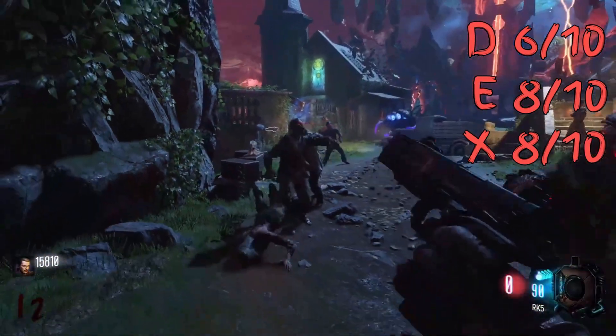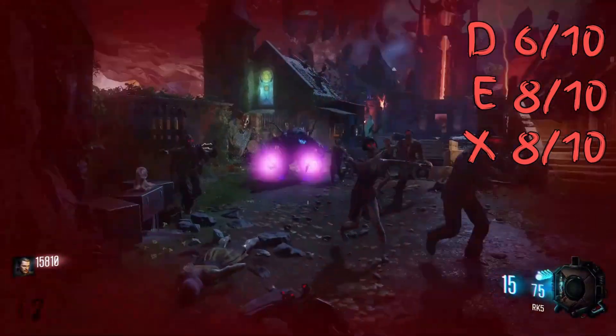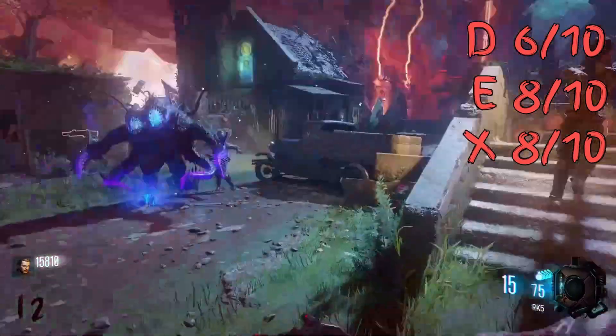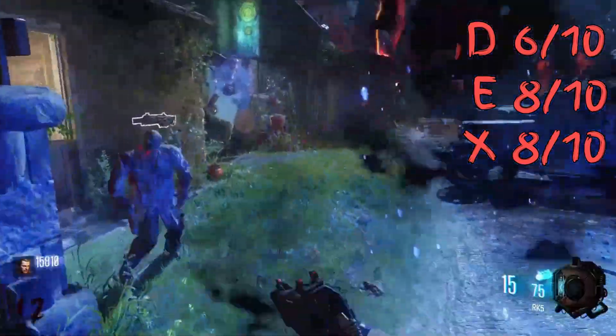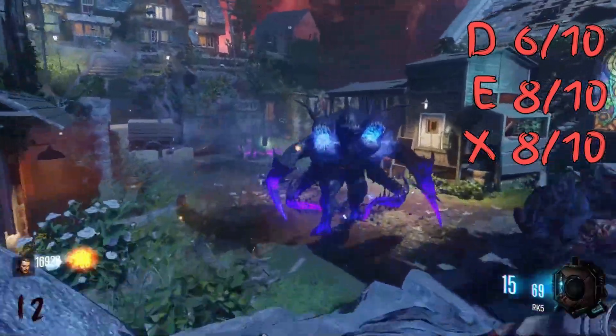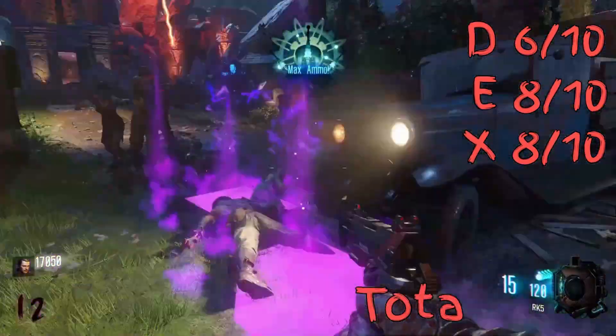Overall, Revelations only missed the top spot by 0.4 points, solely due to not making it higher on my rounds. I definitely could have with smarter training and better use of the turret, but sticking to the rules and only doing three attempts is the best way to actually judge this challenge. The round score average was 9.66, combined with the overall map score, giving it a total of 16.99.